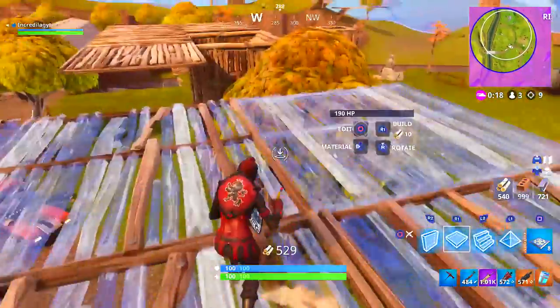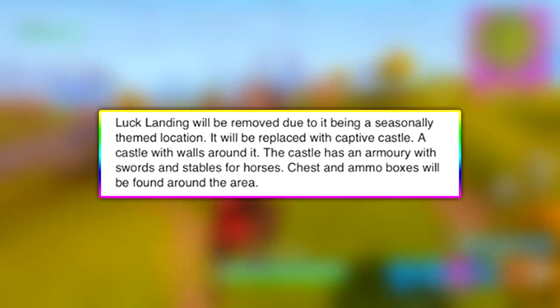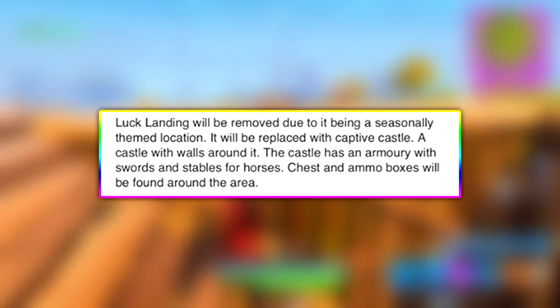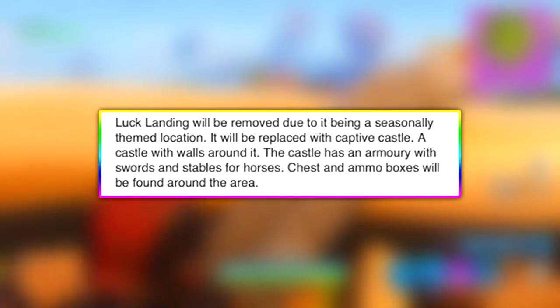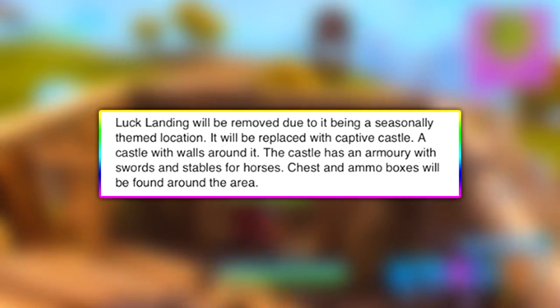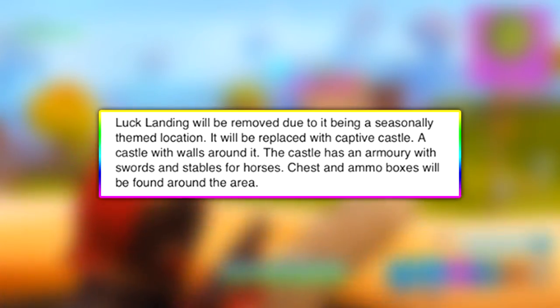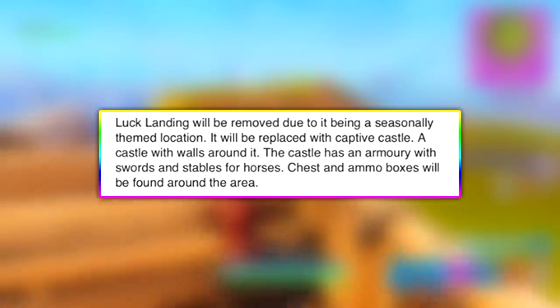For the final update to the map in Season 5, Lucky Landing will be removed due to it being a seasonally themed location — which is a little odd considering Lucky Landing was more of a Season 3 location. It is going to be replaced with Captive Castle, which is also a place that was in the Playground trailer. A castle with walls around it has an armory with swords and stables, chests, ammo boxes — the whole deal.